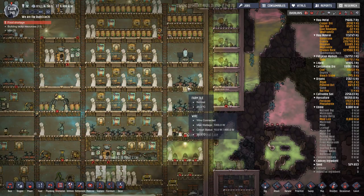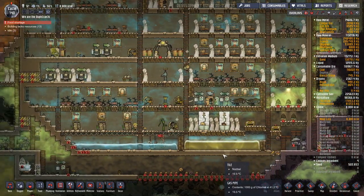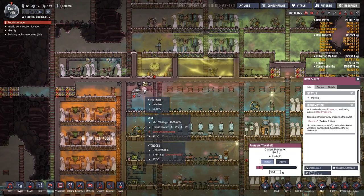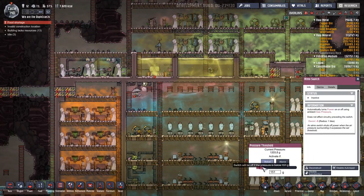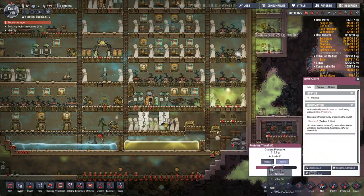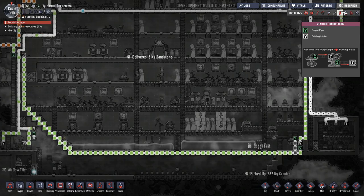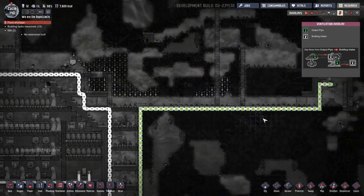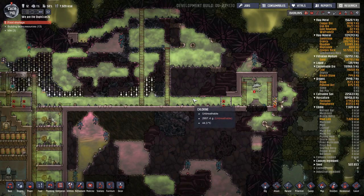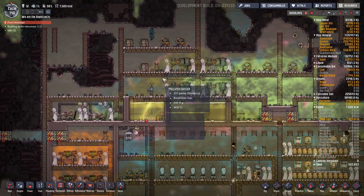Ideally this would be one huge circulatory loop. So if you're going to start shifting oxygen around, let's do that — you should always activate above zero. We'll crack this open and do the same thing: activate above zero. It's jammed up with chlorine, which is fine — we're going to go ahead and turn that off if below zero. So much chlorine — look at it all. There it goes: high pressure to low pressure, just annihilating the polluted oxygen.